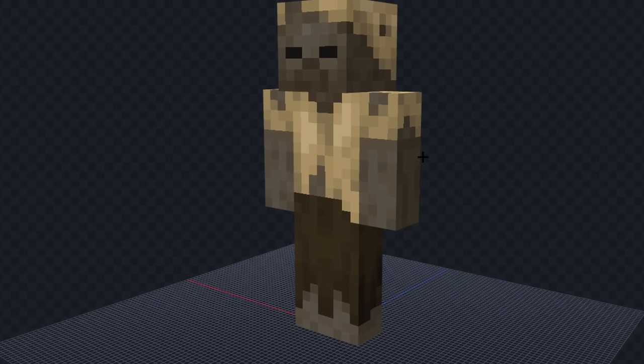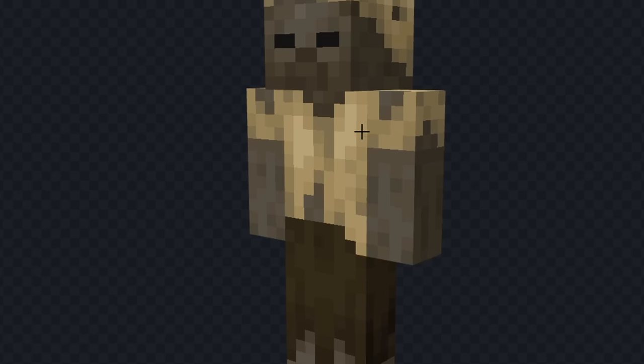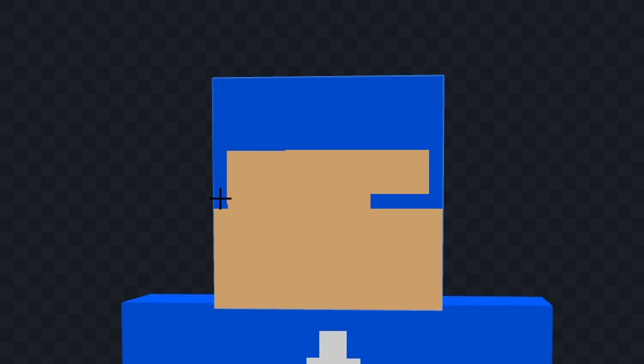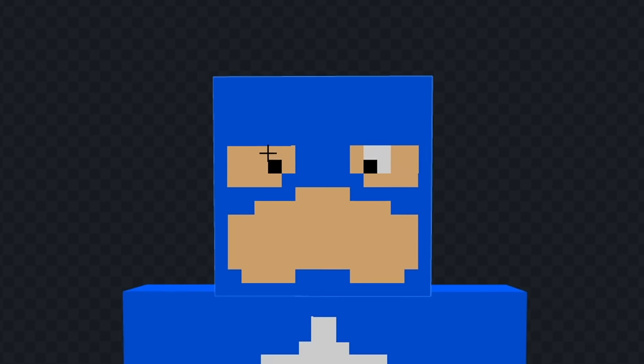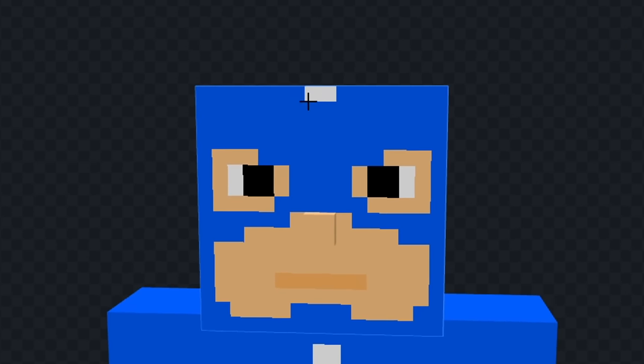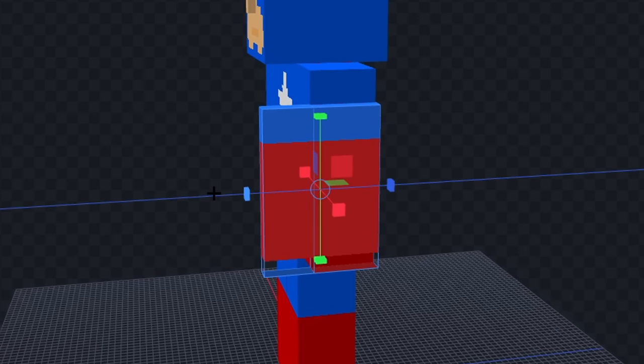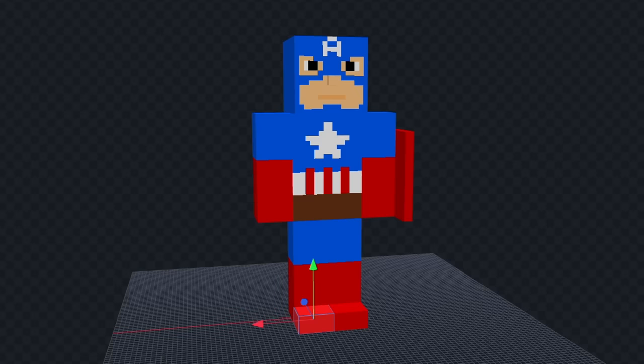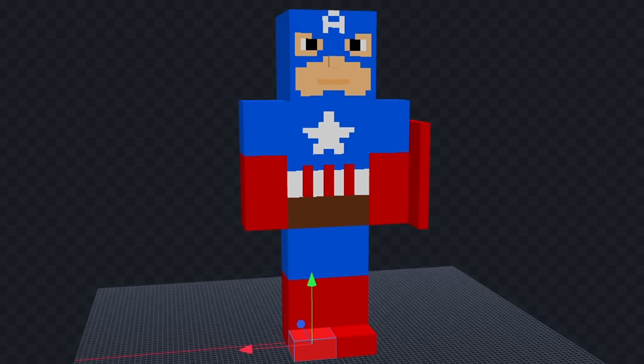The next mob is a husk. Translating, and we got 'captain' for this one — I'm going to make Captain America. Let's color his body fully blue and give him some red gloves and shoes. Now let's add the star on his chest and draw his belt. Let's add the red and white part on top. Now we'll color in his face and draw his mask. We'll give him some eyes and a mouth and a little nose. Now we'll add the A on his head and give him his shield. Let's draw the star in the middle and extend his shoes out a bit. I think he looks pretty good. Let's see him in game.